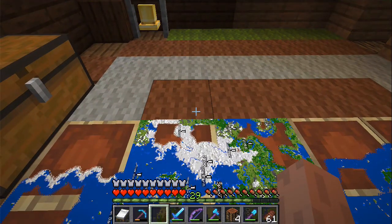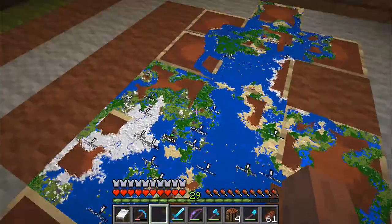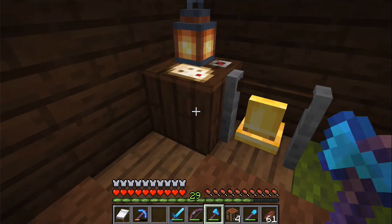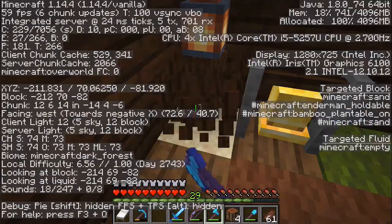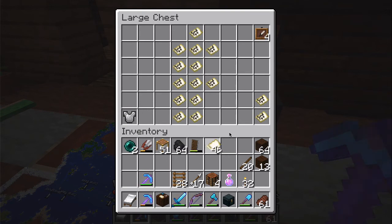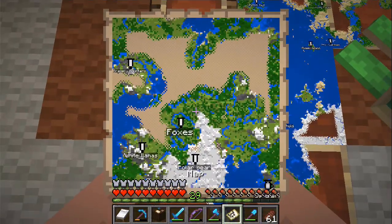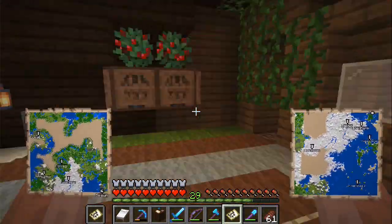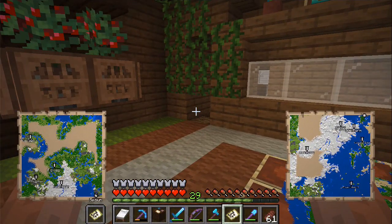So if we bring eight maps — and maybe this cartography table — let's bring that. Let's take eight maps to have some to spare. Bring maybe these two maps as well so we know where we are at the start. And some paper, because we need to zoom out the maps to the most zoomed-out view of them.